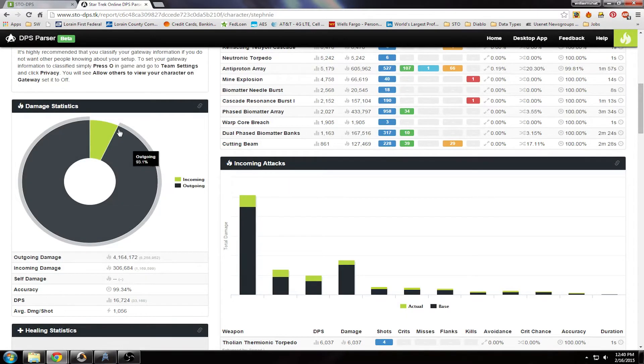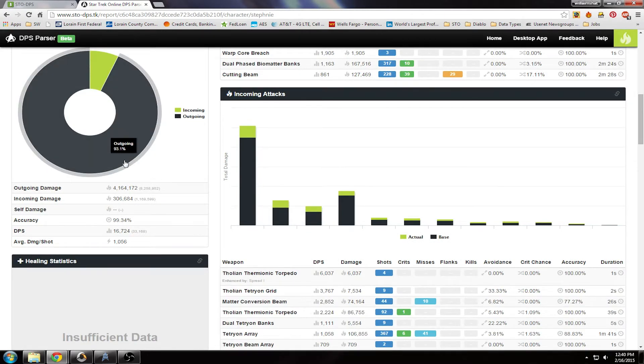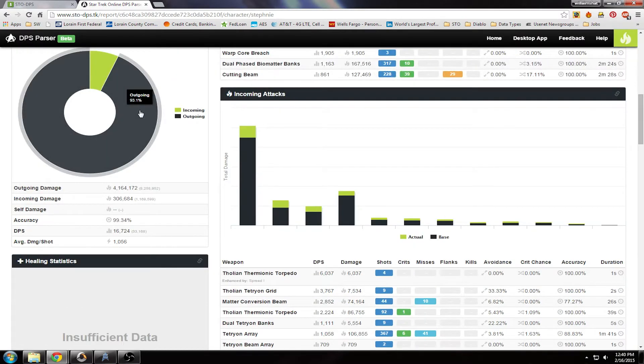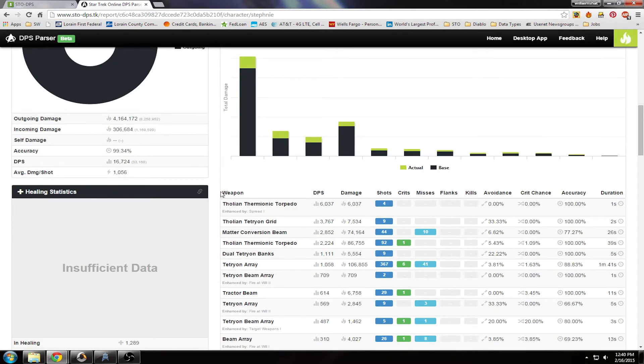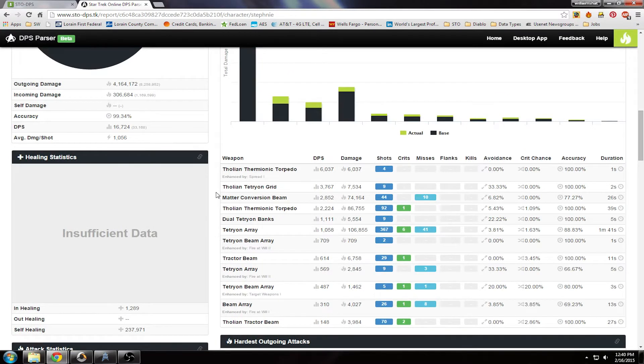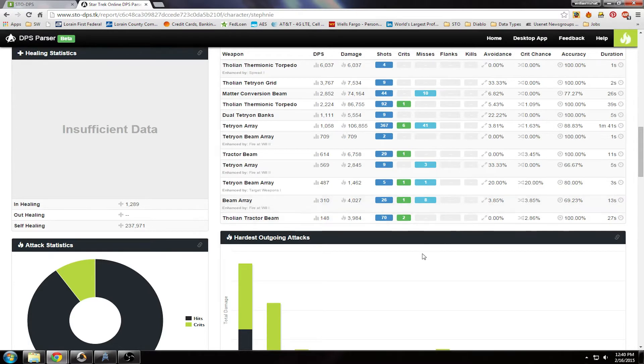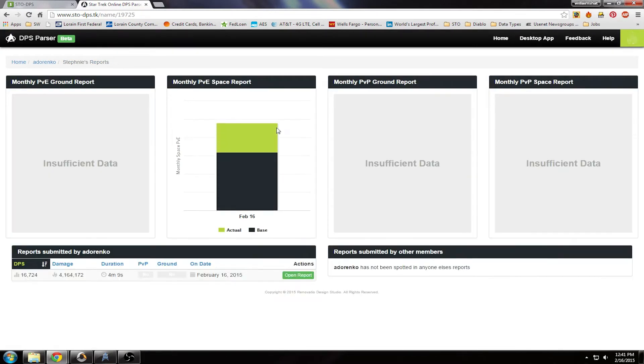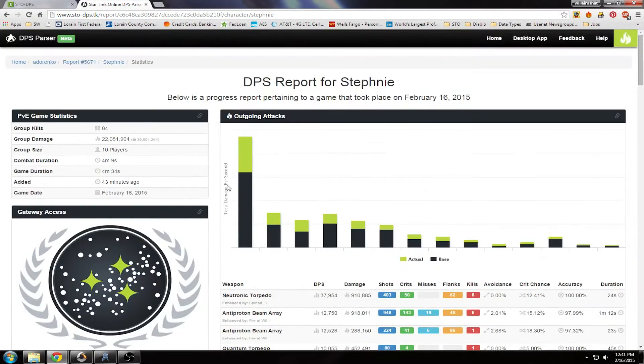Looking at damage statistics — outgoing and incoming. I did more outgoing than incoming, so somebody else was taking more damage; I wasn't really getting hit a ton. About 300,000 — just a decent amount. It's really nicely laid out. Clicking on my character's name shows monthly PvE ground report and monthly PvE space report. It looks like it's going to store all the reports from each match.